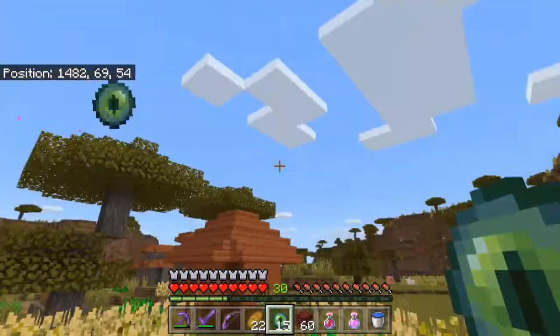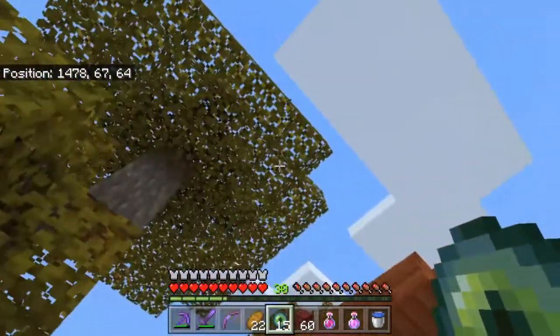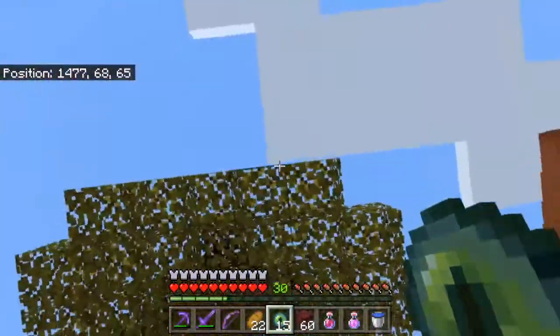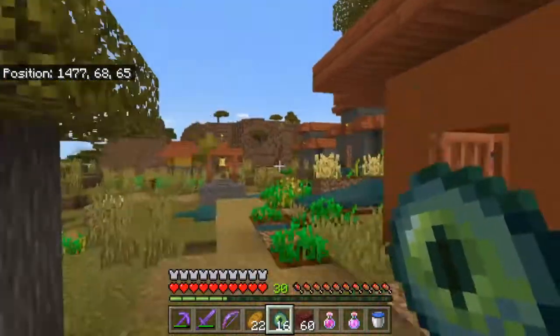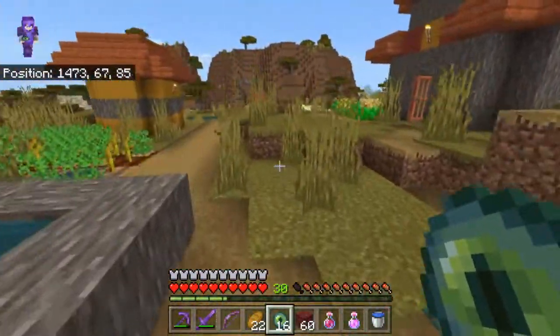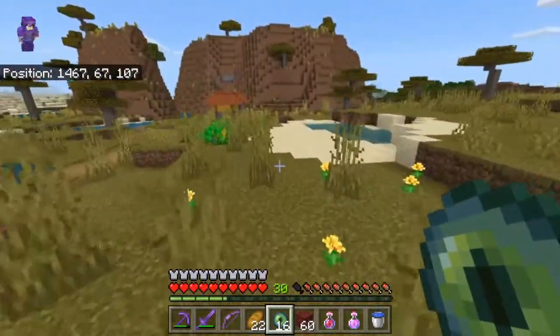Which way was the thing again? I want to go this way. Don't land on the tree. Dang it. I can just jump up here. Thank you. Honestly, I've got really good gear, so I don't think I'm going to need whatever the heck this village has got.